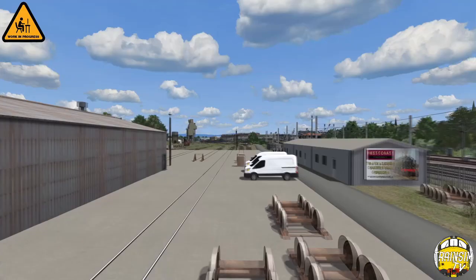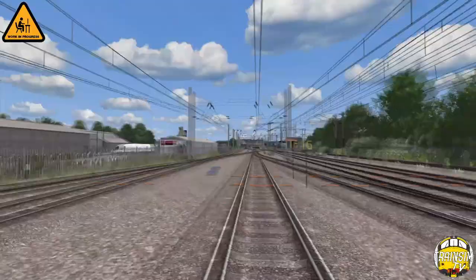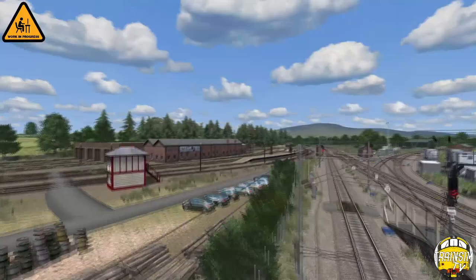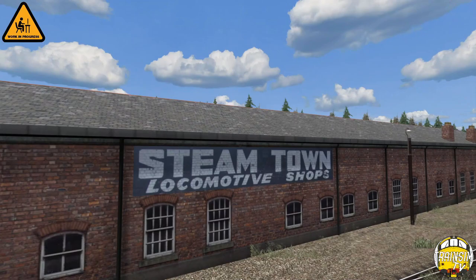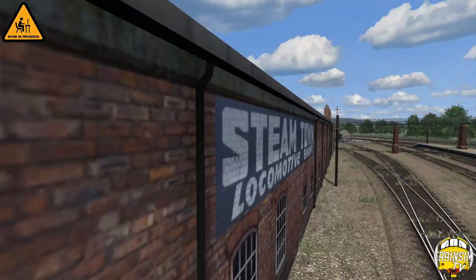A couple of cool additions that Jack did were these West Coast Railways advertisement boards. So there's this one here which is really really cool - little features when you're coming through, you actually see that as you come in. And the other one that Jack did as well is actually a notable sign from this end of the platform - it's the old Steamtown Locomotives shop sign, which is one of the ones that's just painted black and then white text over the brickwork. That's been made as a sign though, it just sits over the top, but it's really really cool - it just adds that little bit more to the scene.